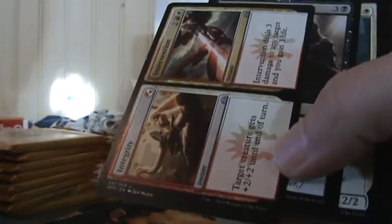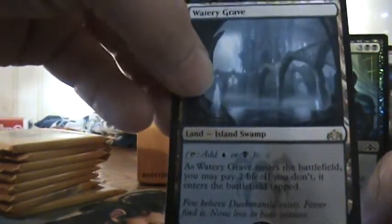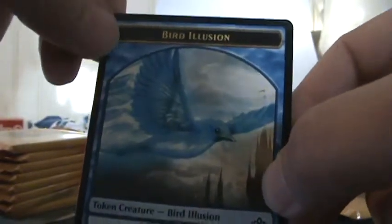Alright, come on left side, don't fail us now. We got a Luxadon Restorer — skip those commons. Oh, a Watery Grave! Yes! And a foil — that's a beautiful card right there. That's a good eight or nine bucks. Deadly Visit — store, target creature costs way too much but could be okay as filler. Bird Illusion — that's a blue bird. So the left side was good — I got the Watery Grave, I really like that.